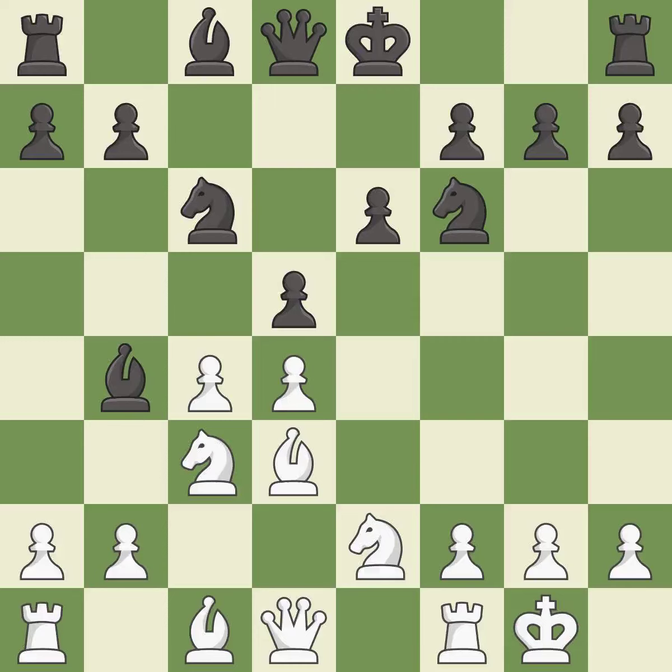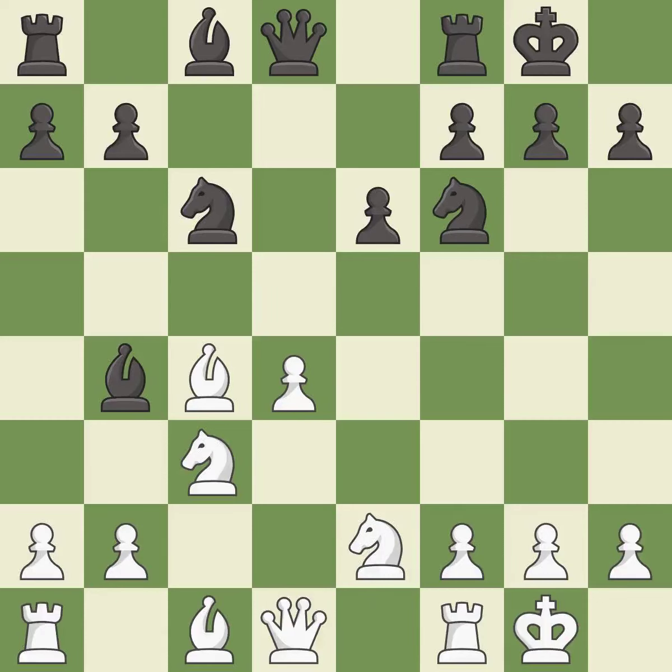Castling kingside tends to be safer because the king is further from the center. This is an equal trade. Recaptures. Castling develops a rook, while also moving the king to safety. Castling to the same side of the board as the opponent tends to lead to less sharp positions as compared with opposite side castling. It is the last book move. This activates a bishop by developing it off of its starting square. It is excellent. That's not a mistake, but it's not the best move either.